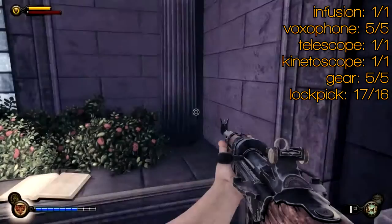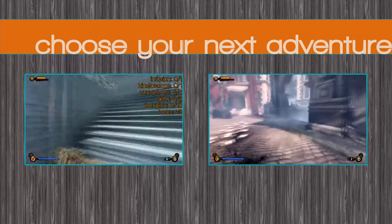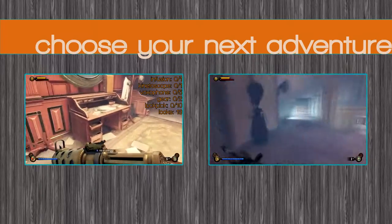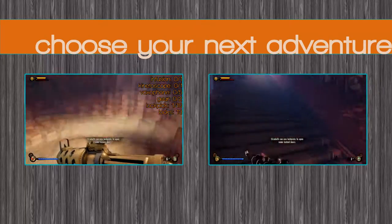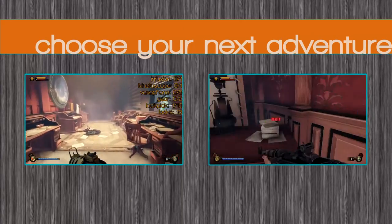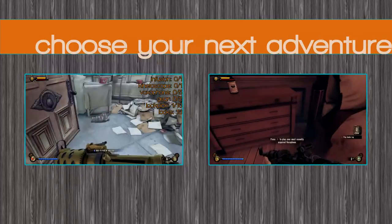So that's one infusion, five voxophones, one telescope, one kinetoscope, five pieces of gear, and 18 out of 16 lockpicks — we're doing well. On the left is Port Prosperity if you haven't done that; on the right is Memorial Gardens collectibles. At the top as always are the playlists, and remember if you have questions, check the description — that's where I'll update stuff first. Hope that was useful, see you in the next one.